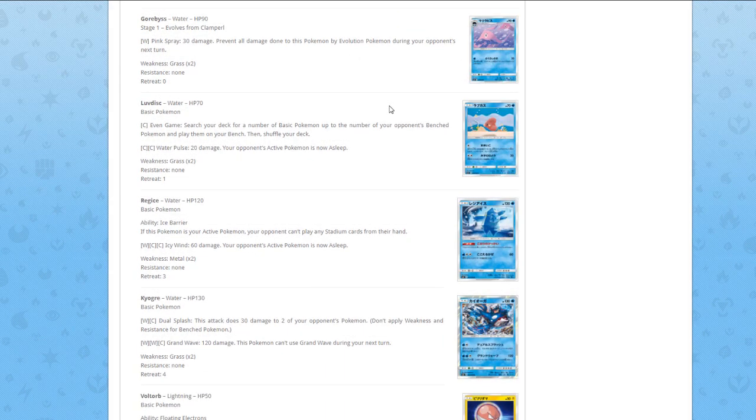Now we have Regice. Ability Ice Barrier — if this Pokémon is your active Pokémon, your opponent can't play any Stadium cards from their hand. This card would be so good if it didn't say it has to be active — if it worked on the bench, it would be so strong. You'd just put it on your bench and your opponent can't play any stadiums, just like the Ninetales from some formats ago. But since Regice has to be active, the attack has to be good — it's two Water and two Colorless, Ice Beam for 60 damage, your opponent's active Pokémon is now asleep. Sadly not a good attack. This card had a lot of potential until it said it has to be active.